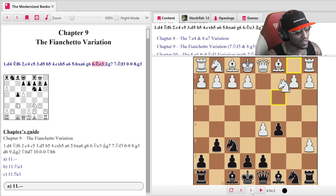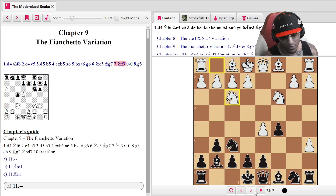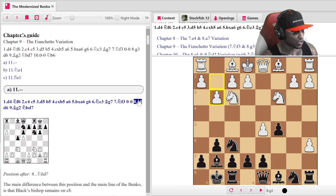After g6, knight to c3 — we develop — and bishop to g7 makes total sense. We've got the dark square diagonal open. We are going to get that a-pawn whenever we want; that's why we're not taking it — we're focusing on rapid development. That's what a gambit means: when you gambit something, you're looking to get fast-paced play, like in the Queen's Gambit or Scotch Gambit. Hence we didn't take back on a6. We developed: knight f6, g6, bishop g7, and we're going to castle next before even thinking about that pawn. Then g3, which makes sense.